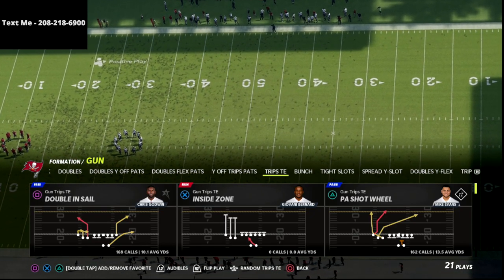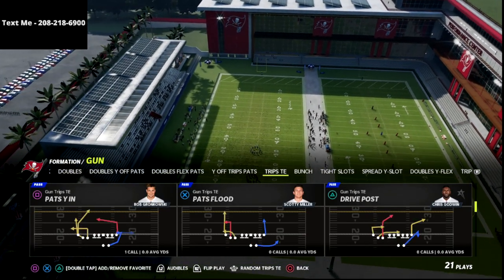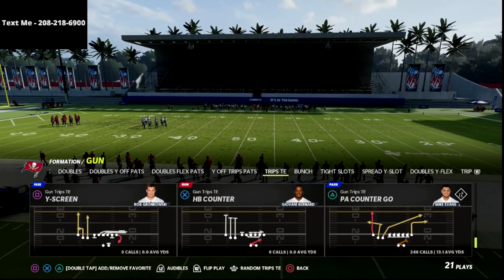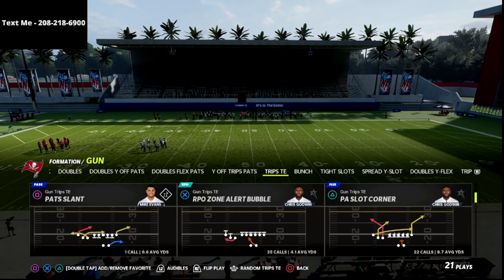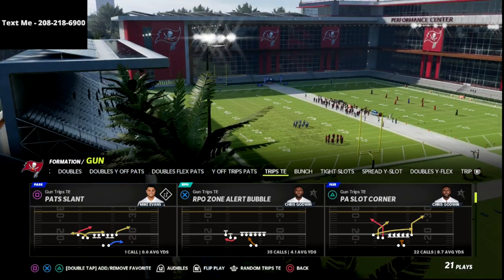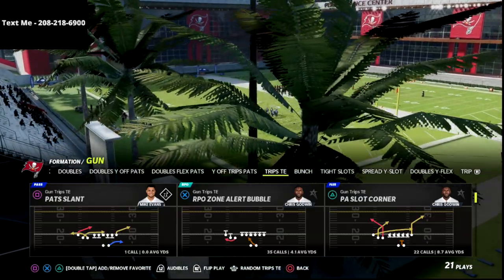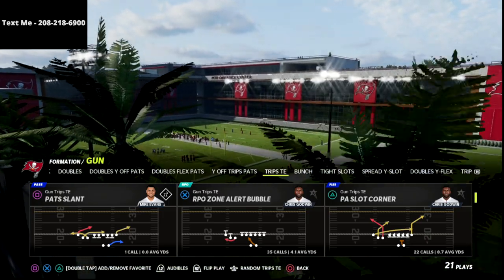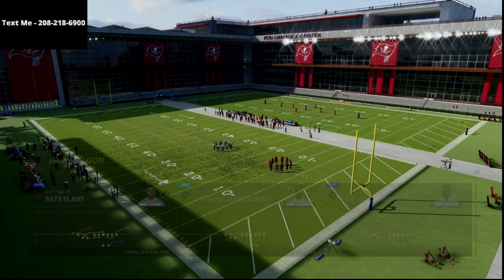So this is out of New England. Unfortunately, New England does not have the play X Spot — Detroit has this play — but I'm going to show you how you can recreate this play with two plays. The first one is PA Slot Corner. I'll also show you how you can do this with just a hot route master or a slot apprentice, which most of you at this point in MUT have the ability to get. You can get slot apprentice and tight end apprentice, and you really have to have tight end apprentice for this offense.